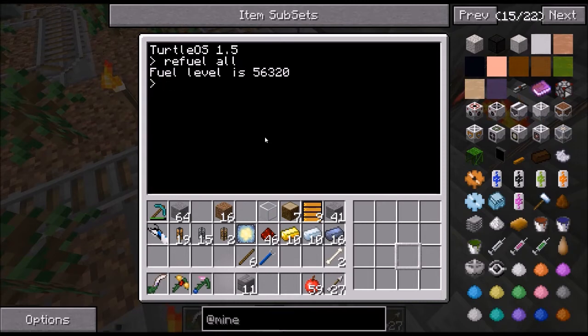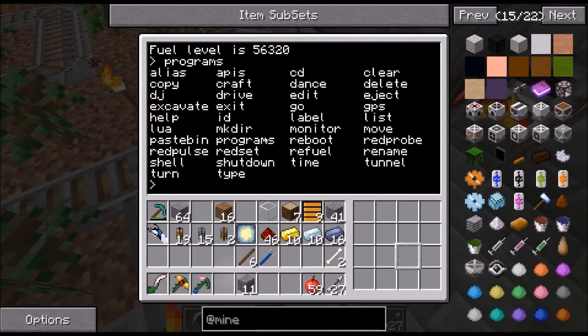Basically if you type in programs — by the way, you can program a lot of stuff in these computers, I am not good at this. I just know the basic commands. Let's go to programs — here you can see everything it's got: alias, copy, excavate, lua, pastebin, repuls, and a lot of stuff. I have no idea what half of this does. I know reboot, label, edit, tunnel, excavate, and move. I think I forgot move by now.